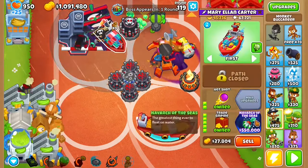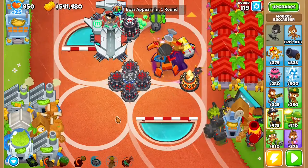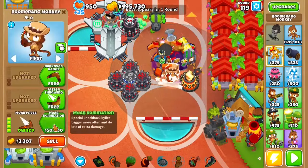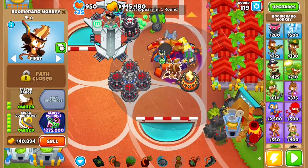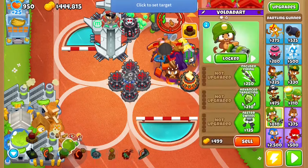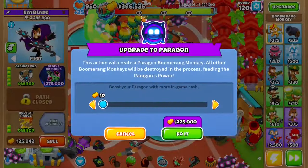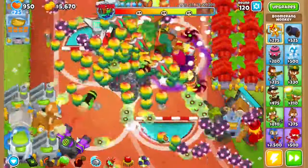Now at Wave 119, the first thing you want to do is get a Navarch of the Seas, set to Strong. Then get some Boomerang Monkeys — get one to a Pyromania with Red Hot Rings and get the other one to a MOAB Domination with Faster Throwing. After that, get a Dartling Gunner, set on this, and get it to your Focused Firing Laser Shots. Then start the boss, use both of your IMF Loans, and invest all the money into the Boomerang Monkey.